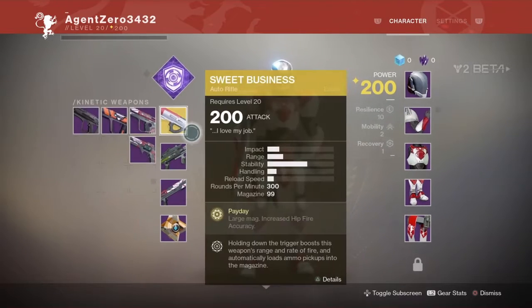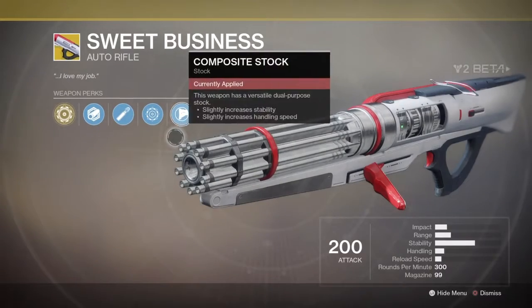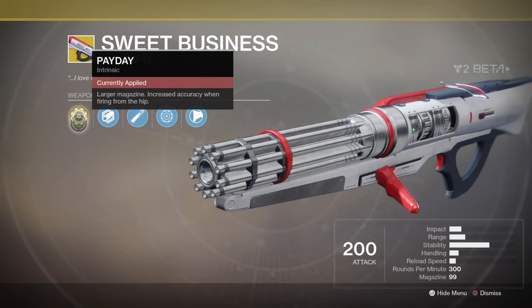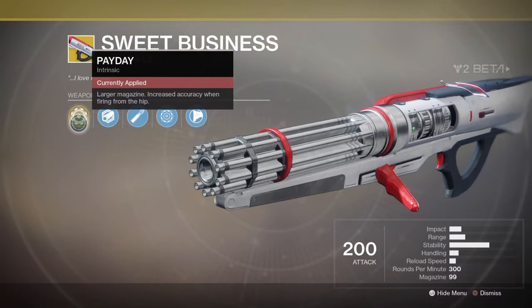What's up YouTube, Agent Zero here and today I'm going to be talking about the Sweet Business, an exotic auto rifle given to the Titan in the Destiny 2 beta. So let's get into it.